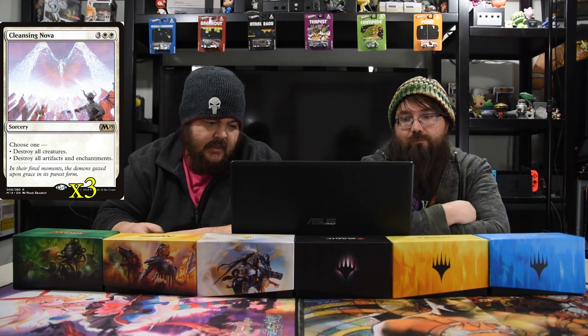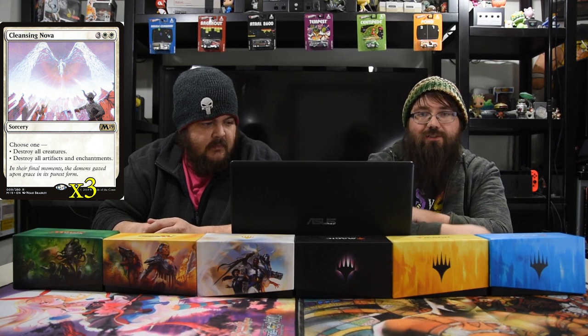Next up is Cleansing Nova — two white and three: choose one — destroy all creatures, or destroy all artifacts and enchantments. As we mentioned, it's all a bunch of planeswalker guild leaders coming together, so you rush this out as soon as you feel like it and wipe all the dudes.